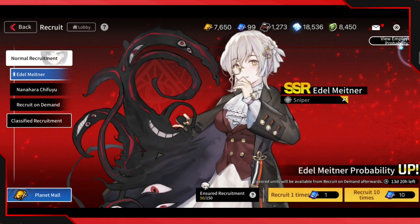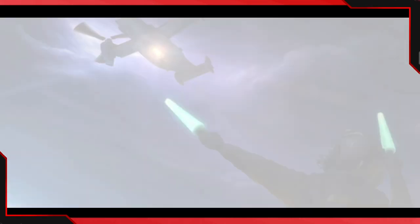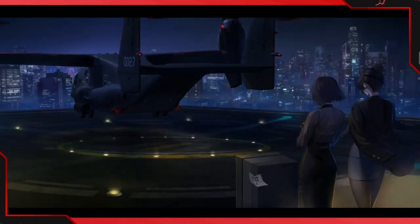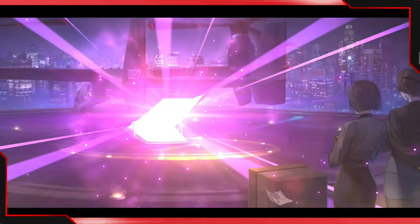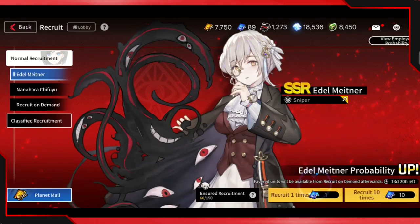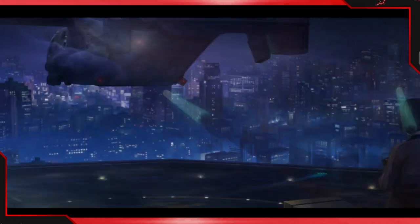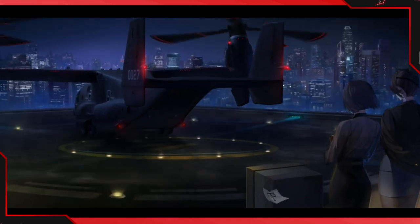Sixth multi — we've got two SSRs so far, actually three SSRs. This might be it again — come on game, just give me the character and stop playing with me. Okay, shafted again. Seventh multi — if I go all the way to pity I will be upset. I might have to restart my game, this is already looking horrible.